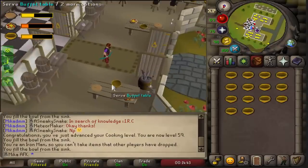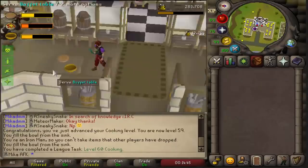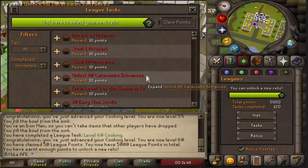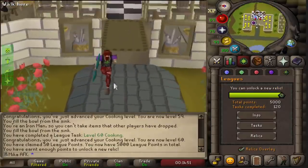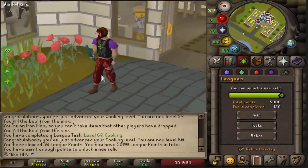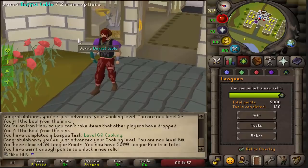And here we have it, ladies and gentlemen — 60 cooking! If we collect tasks, finally we can unlock the final relic on our AFK account, and from now on this account is going to be so enjoyable for me to play because I don't need to do any other things anymore for points. I just do pretty much what's fun to me — Clue Scrolls and Slayer.